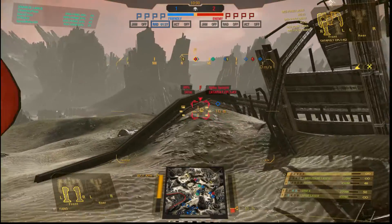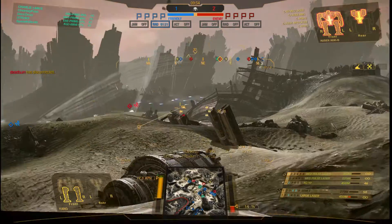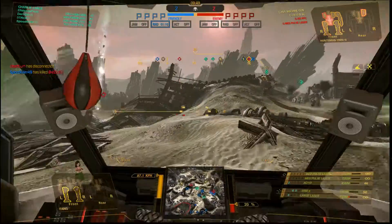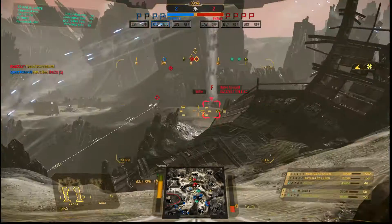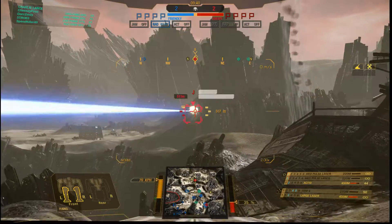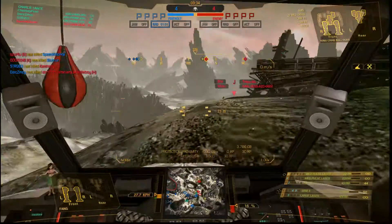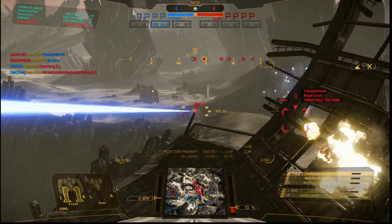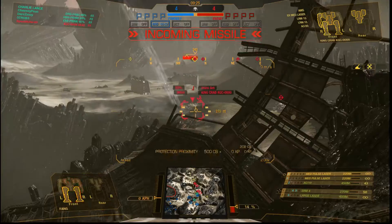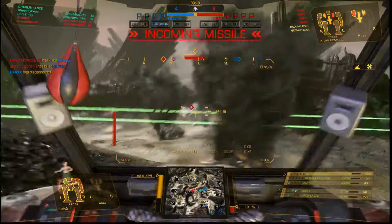Let's see if we can do some damage on this Catapult. There's a King Crab up there as well. The teams are two-all at the moment but we do have a DC. Let's get out of the way before that King Crab decides to target me. The enemy are winning by two at the moment.